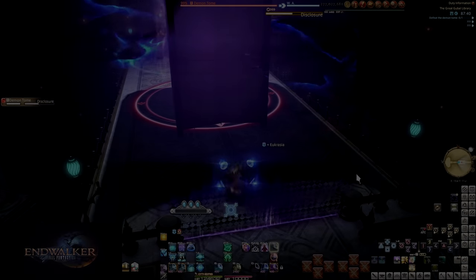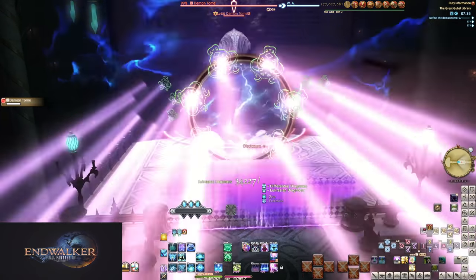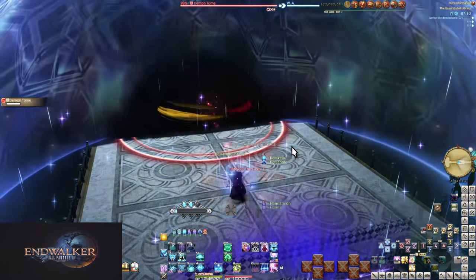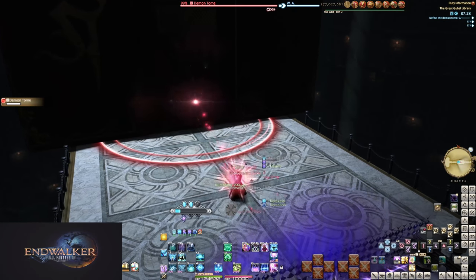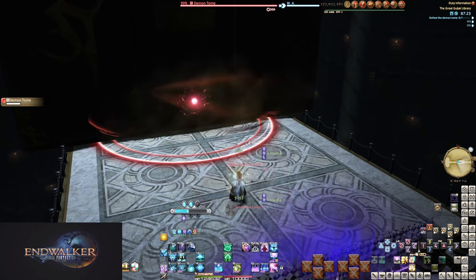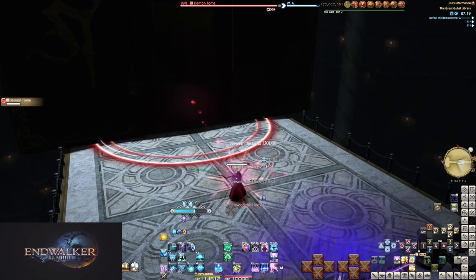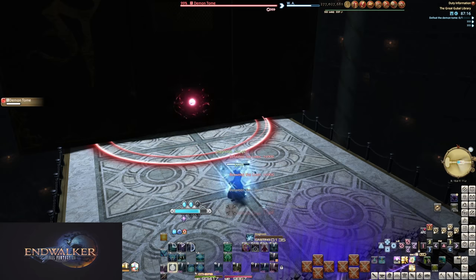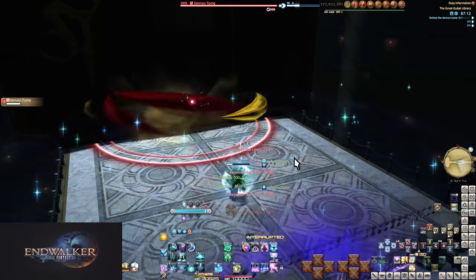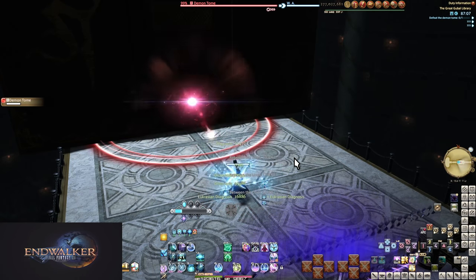Sage is a healer all about control. When you can control the situation — the group isn't going crazy with vulnerability stacks and mistakes — Sage tends to have a very easy time, so easy that you are specifically encouraged to waste resources just to make use of the mana regen attached. But the moment things start going wrong, you might struggle a lot. The tank not using cooldowns, the DPS standing in bad, you standing in bad — if you can't keep control of that, you're in for a shock.